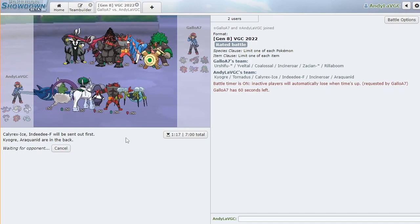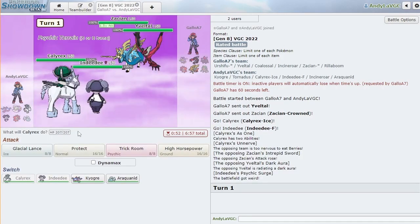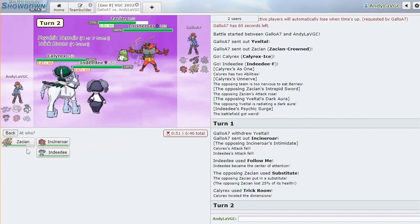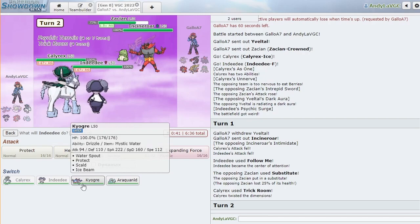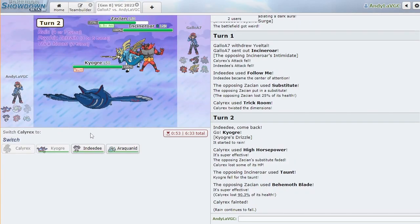Objectively Kyogre is the best rain setter in the game, and since you can run it, why would you run Politoed or anything else if you have the availability, right? Okay, that's a lead. Does Indeedy take a Behemoth Blade? I guess we're gonna hope that it does. They switch to Incineroar and Substitute — oh that's annoying. Do I think that Zacian just protects this turn? I don't know. I'm gonna click into it and switch to Kyogre.